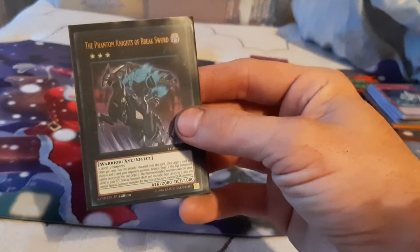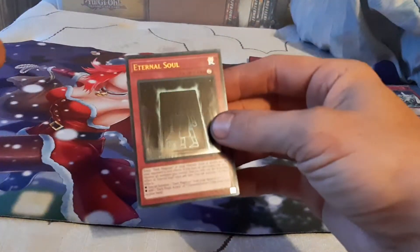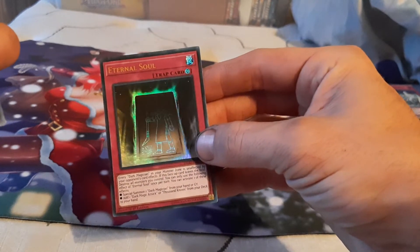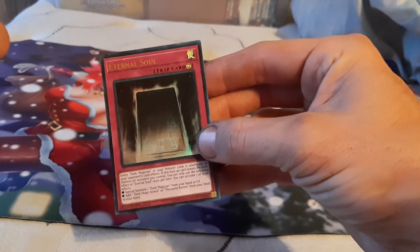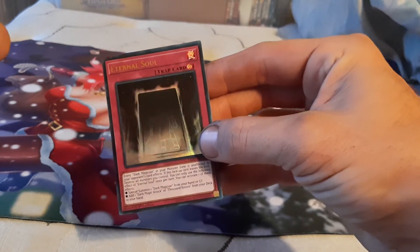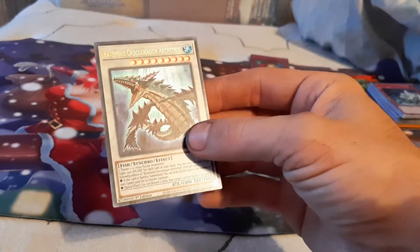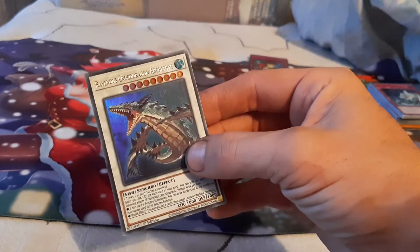We've got our Phantom Knight's Break Sword. We've got our Dark Magician deck's Lilith, Lady of Lament. Eternal Soul — one of the three that we are running in our Dark Magician deck. In the right light you can actually see what looks like Dark Magician in the background. And we've got Ravenous Crocodragon Archethyst — very cool looking card.